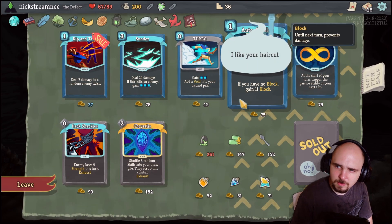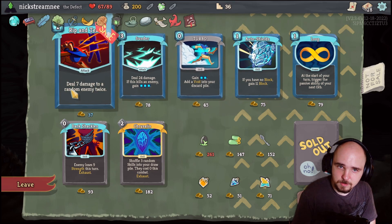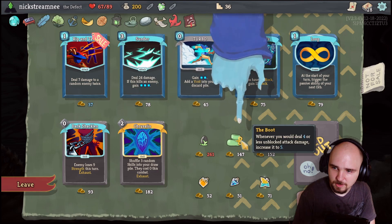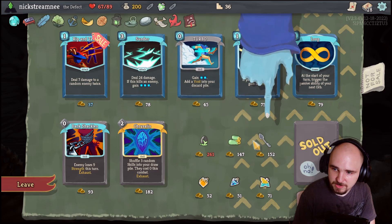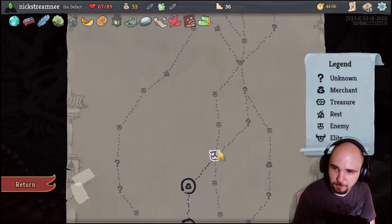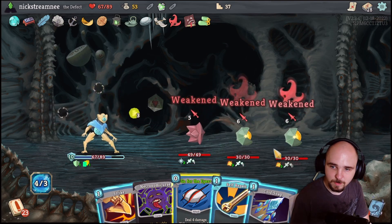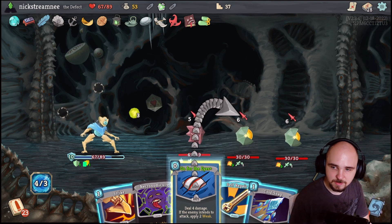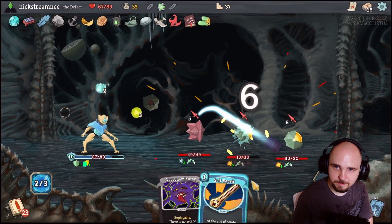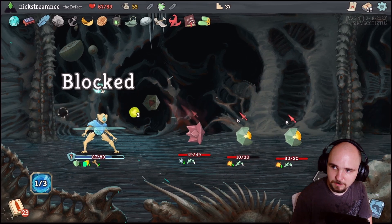If you have no block, gain eleven - no I'm good. Herb for more energy - no I'm good. Whenever you deal four or less unblocked damage, increase it to five - I mean that's really nice with the Claws to start. Boot. Yeah, Seattle - not as rainy or bad as everybody makes it out to be. This place is actual nightmare fuel. Alright, we're just taking a bunch of damage I can't really do anything about. Alas - and this guy is just dead, goodbye.